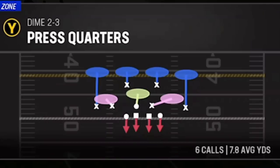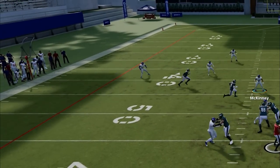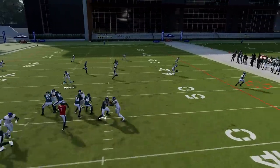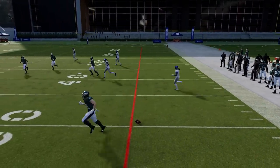In this demonstration, I'll choose cover four match set to default and run slants. You will notice the cornerbacks play aggressive and match like they are supposed to. But if you want to change this to a more traditional cover four where nothing gets behind them, all you have to do is play sticks to take away anything deep first.